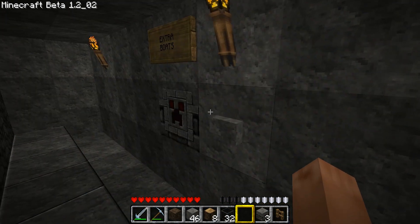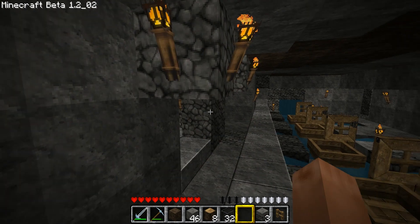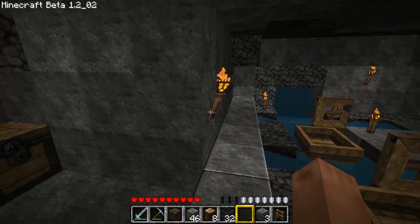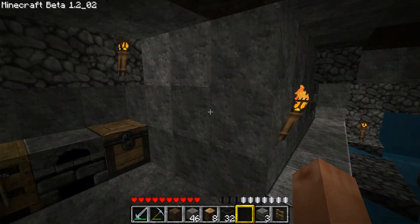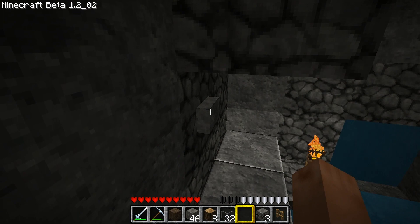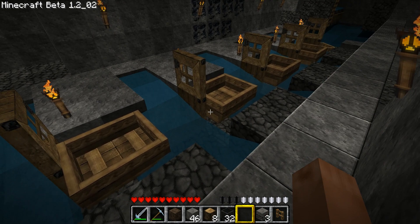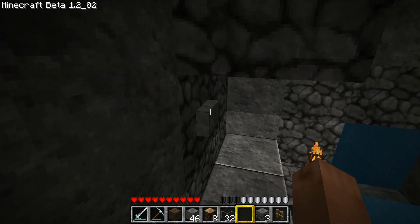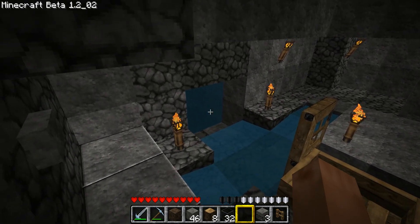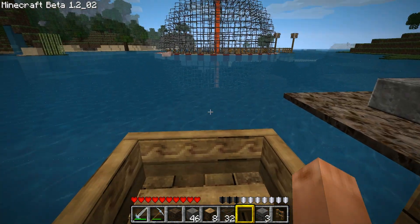In case a boat breaks, there's a restock system — a dispenser with boats in there. Infinite water source to help create these water streams and all that. Some workspace. And there's the button, same functionality as the one upstairs. All doors open at the same time and the boat just advances to the water elevator and goes up, ready for us to head out.